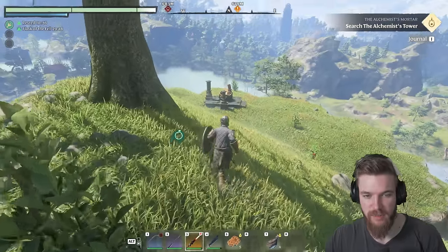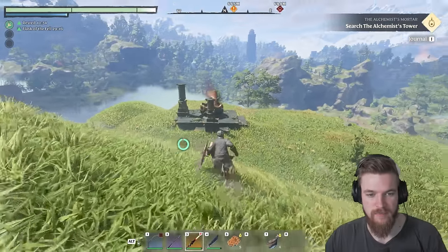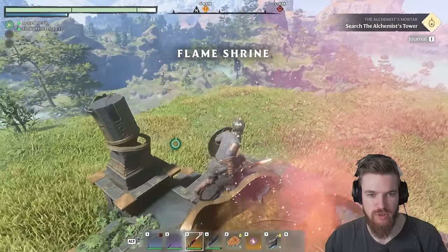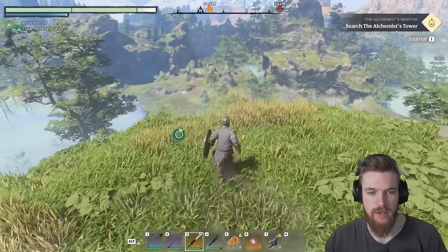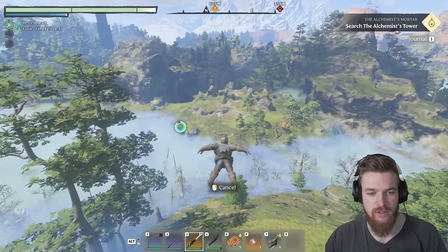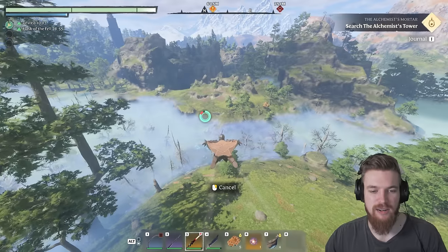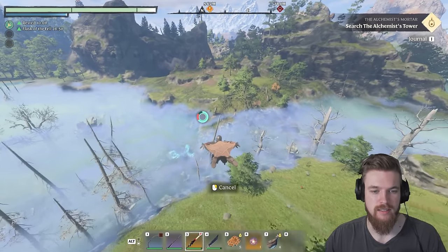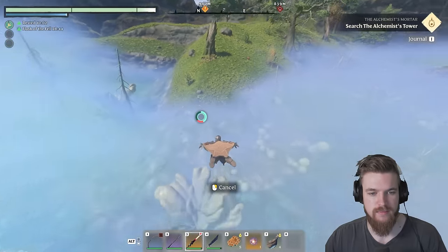Thank god we still made it, even though we dived downwards. We need to grab the Flame Shrine Orb, and then just wait for our stamina to regenerate. Now it's regenerated, we can go ahead and glide northeast. I would highly recommend you get the double jump perk, by the way, because it's just such a good perk. And there you go — we've pretty much made it through the shroud.